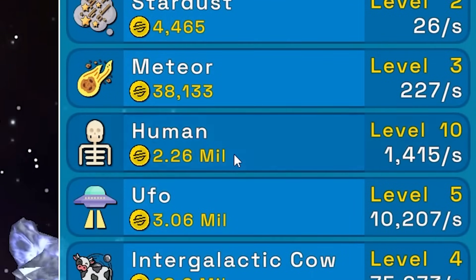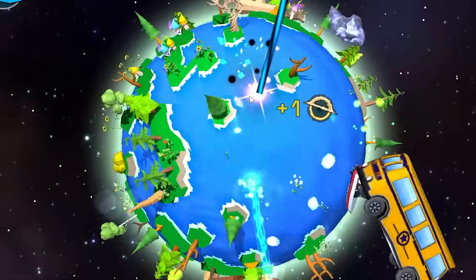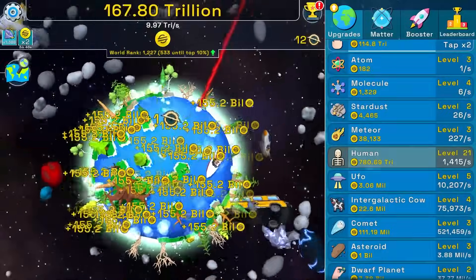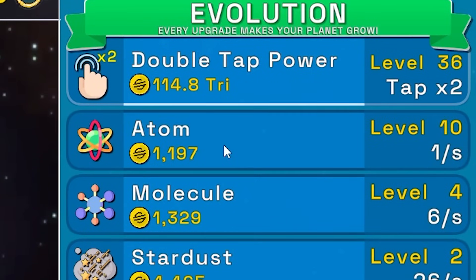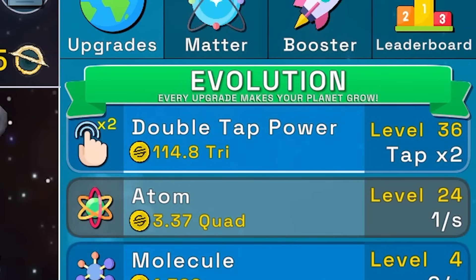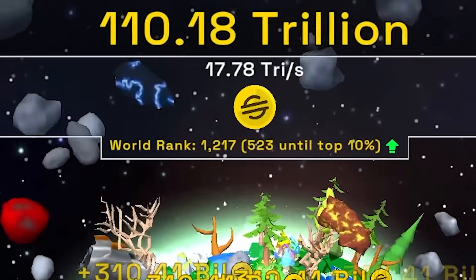Putting money into humans — next human upgrade costs 780 trillion. The earth seems to be spinning on its own; maybe all those humans helped build it up. Upgrading atoms — next upgrade is 3.3 quadrillion, that's never gonna happen. Upgrading double tap power once again — we're at 17 trillion scam coins every single second, not even top 1,000 in the world yet.